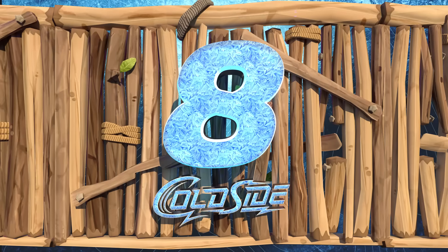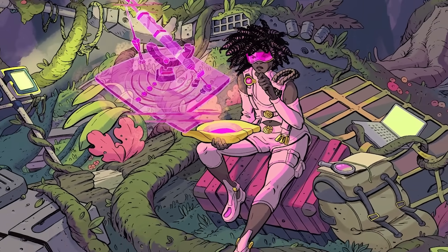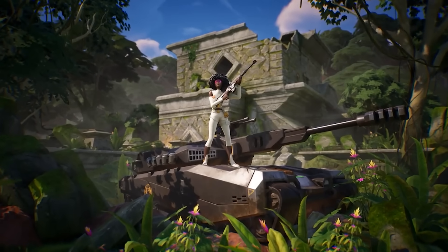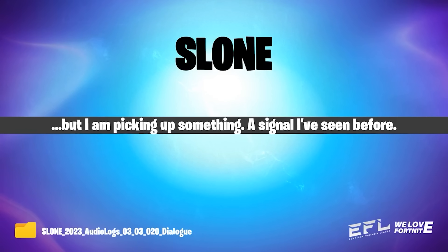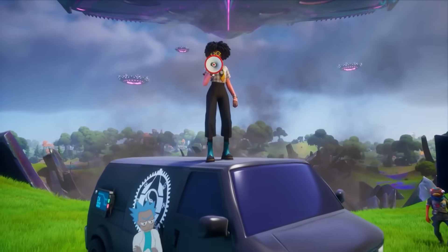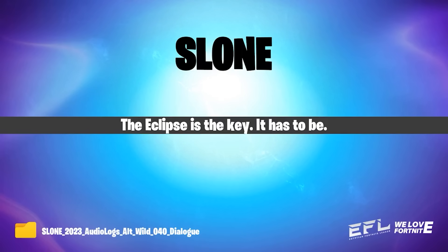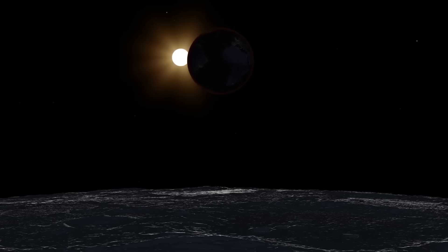The main storyline driver this update is still Sloan, who got a new loading screen and a ton of new voice lines. She's detecting an incoming signal that isn't natural but that she kind of recognizes, which leads us to believe the Last Reality is coming — she fought them back in Chapter Two. She also says the upcoming eclipse is key, describing it as a 'cosmic helping hand of the universe.'